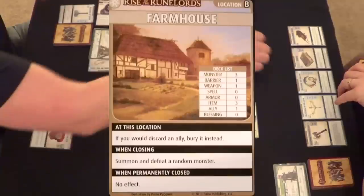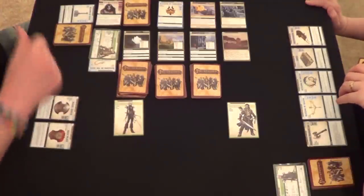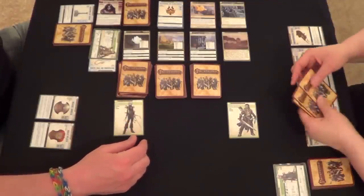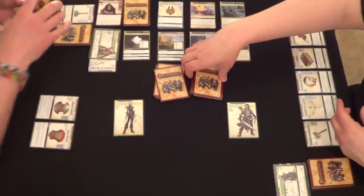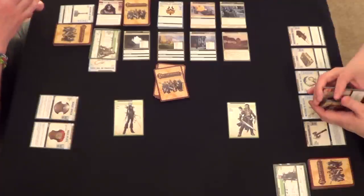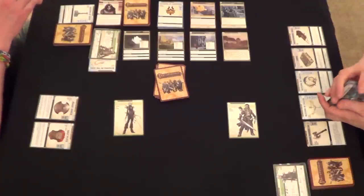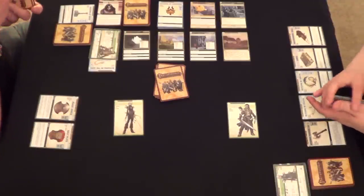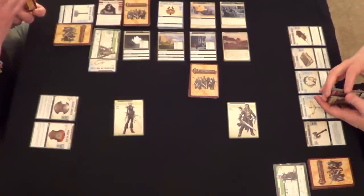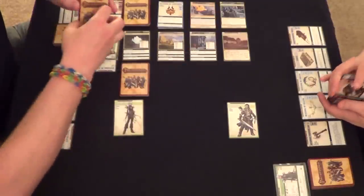I'm going to close down this location — wait, should I have tried to temporarily close it? Dang it, too late, it's my own fault. I was too excited and focused on fighting him. We could have made sure he went to either the Academy or Foxglove Manor. Oh well — we started off great, I defeated him on the first try! One location down. In a way, maybe it's good because you might encounter him before you encounter a haunt, which means you could close your location first.